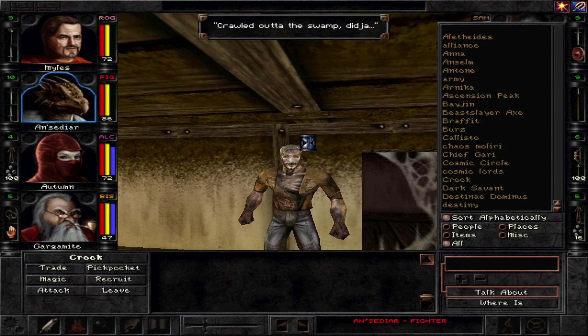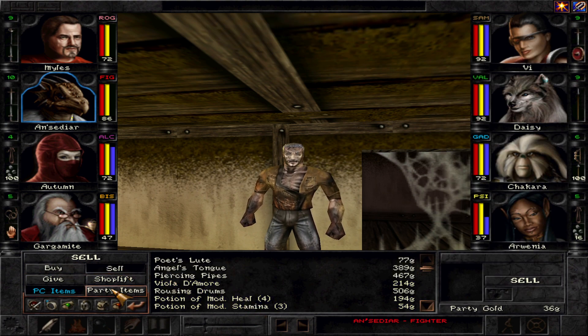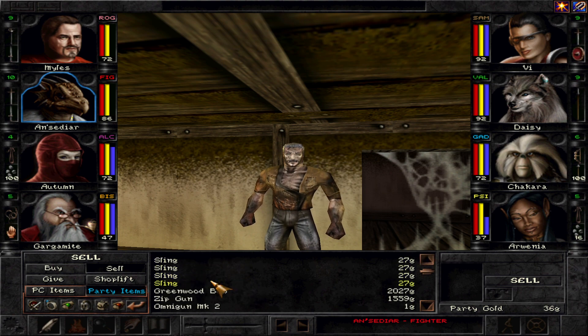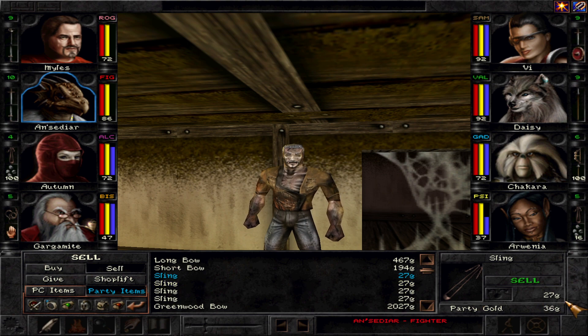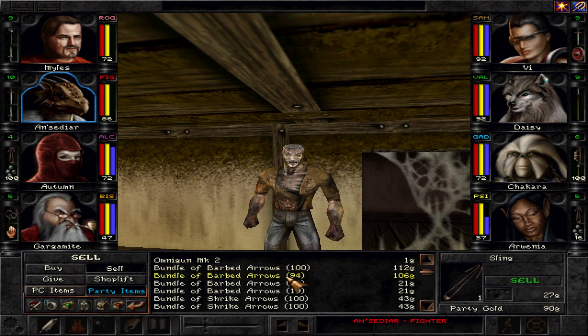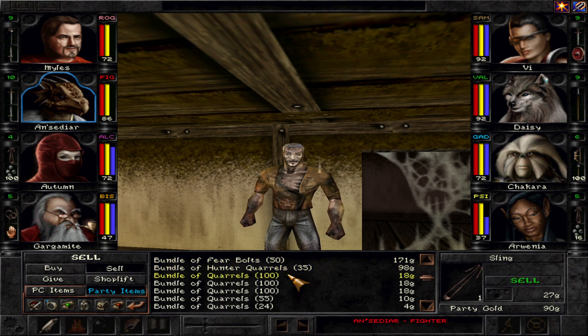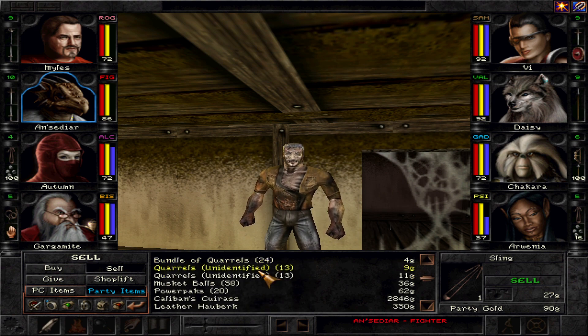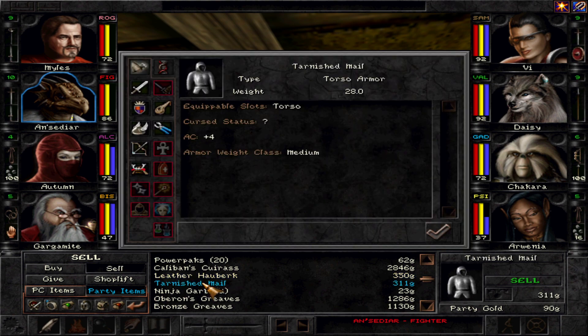Crawl out of the swamp, dig ya? Let's go ahead and trade. We have 36 gold left. We have regular slings we can sell, and the greenwood bow. Can't think of what we need the tarnished mail for unless it was somehow polished at some point. It just seems weird to have a medium mail that's plus four.